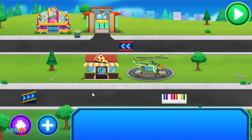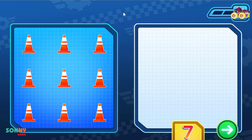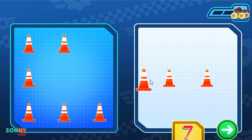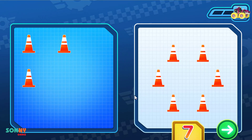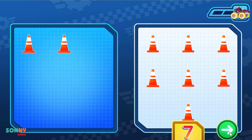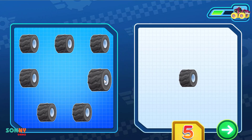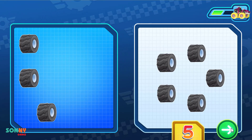Add more. Tap to pick something new to earn. We need seven traffic cones. Drag them here! That's right! We have seven traffic cones. One more to solve! We need five tires. Drag them here! That's right! We have five tires!